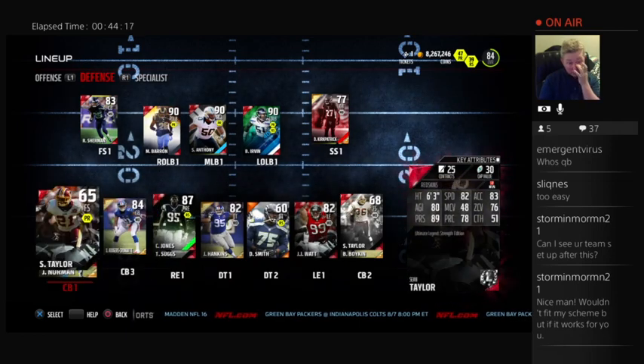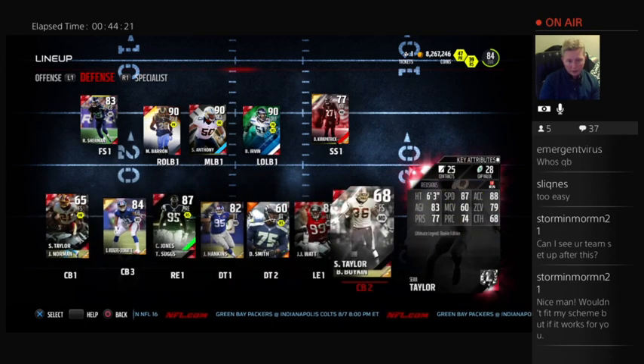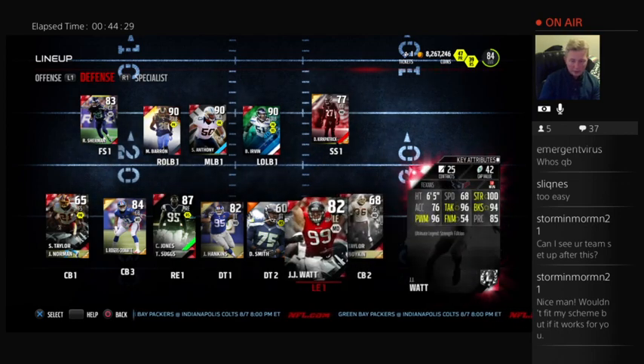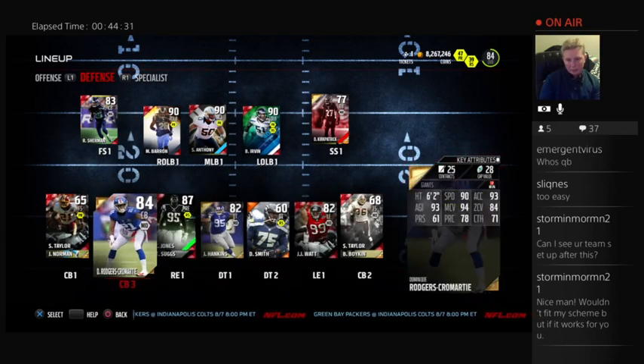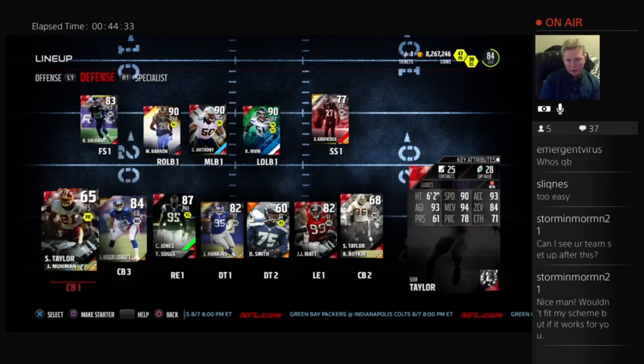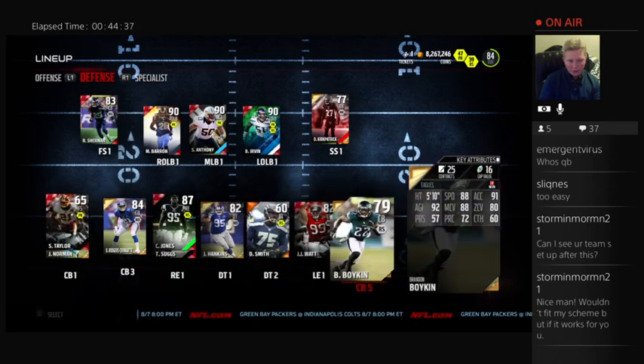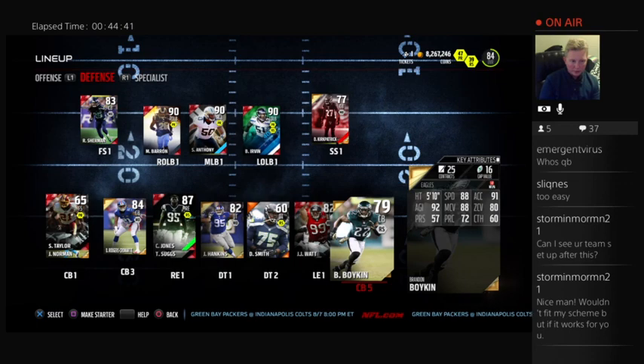The Sean Taylors I have are Strength Edition because of block shed — coverage not that important. And then the Rookie Edition because it's the other Sean Taylor with good block shed that's really cheap cap value. Gold DRC at slot, gold Josh Norman — just good gold cornerbacks that are cheap. And then gold Brandon Boykin, only 16 points, is my flex for CB number 5 because I do run quarters sometimes.